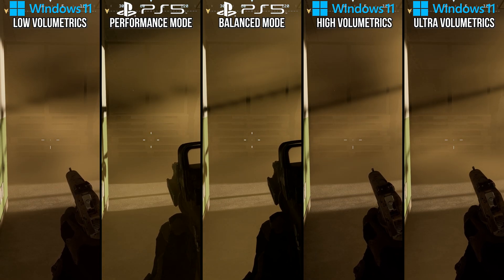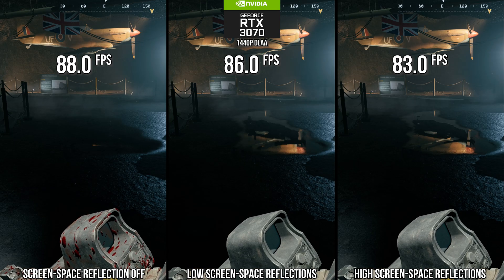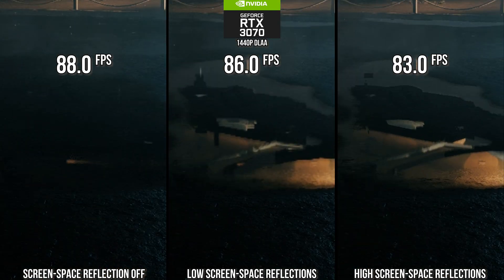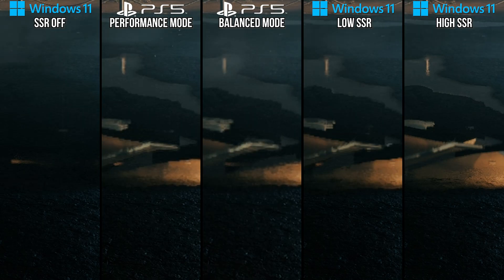Next is screen space reflections. Going down to low offers a minimal quality loss next to high but with a helpful 4% performance increase. I recommend the low setting, which mirrors what consoles do — apparently running at the low setting as found on PC.